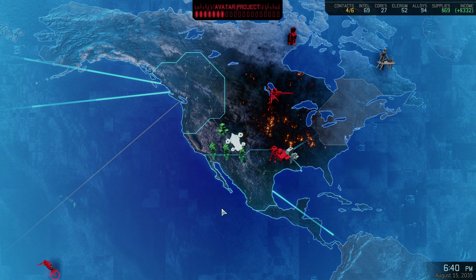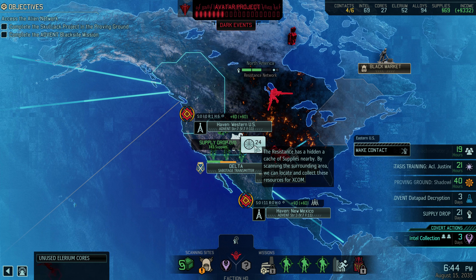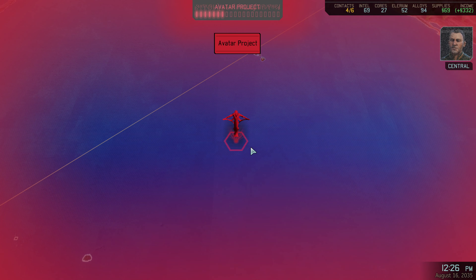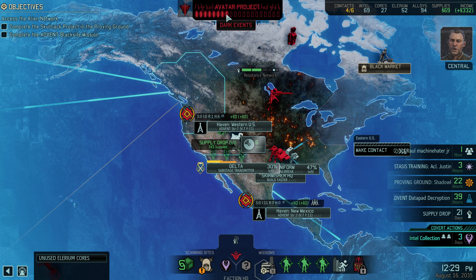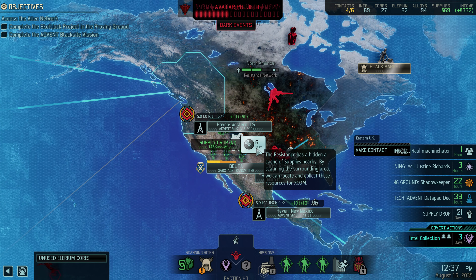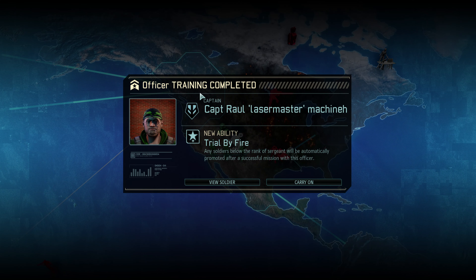The aliens continue to make progress on the Avatar project — if we're going to slow them down, we'll need to move fast. Yeah, that's never a good thing to see, but it happens. We got Raul, Laser Master, and Machine Hater Jr. back. I can put in another leader over there for some more training. I think I'm going to wait, though, because Psy training should finish in another two hours.